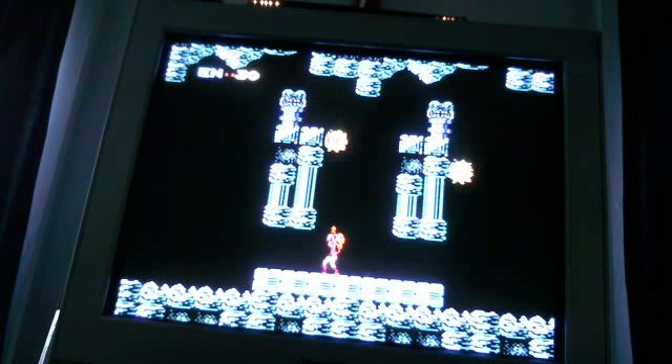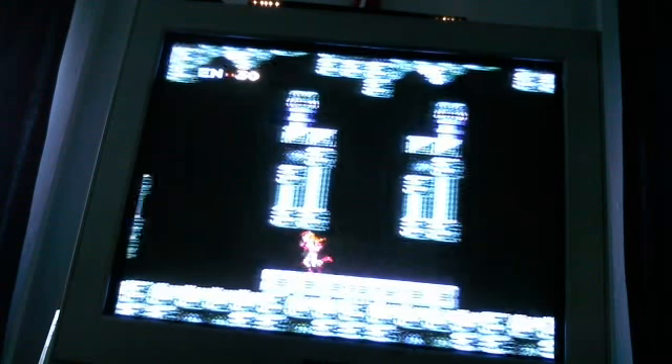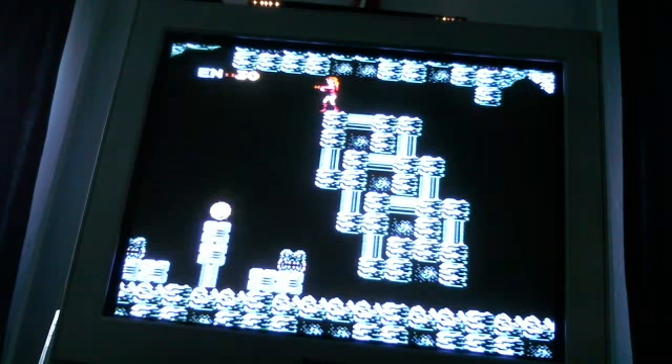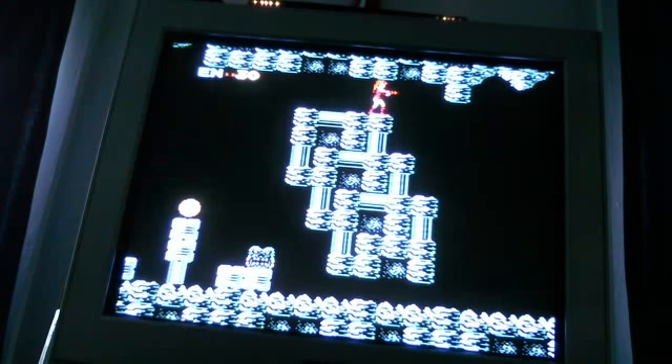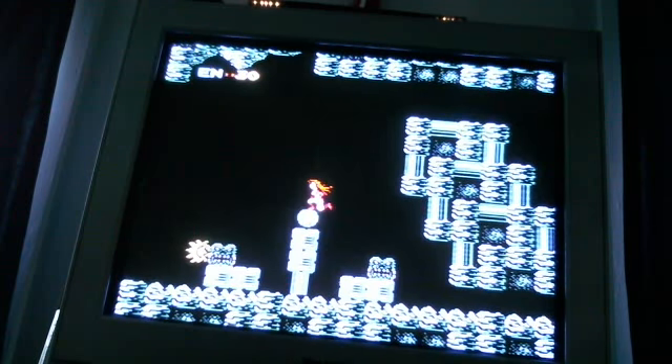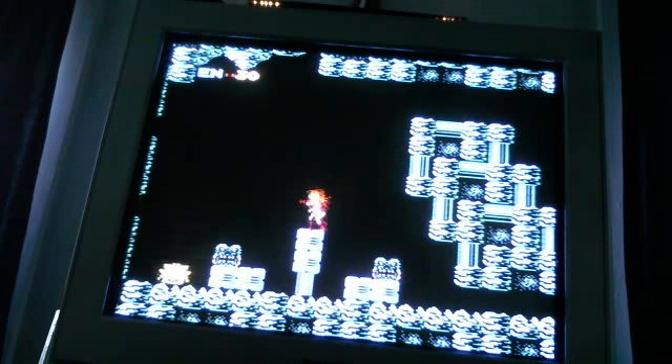So Samus was sent on a mission to destroy the mother brain trying to take over the galaxy, and it's on planet Zebes, and Samus must take her down. And here's our first power-up, the Morph Ball. It turns Samus into a ball, and that looks really creepy without her power suit on, but let's go.